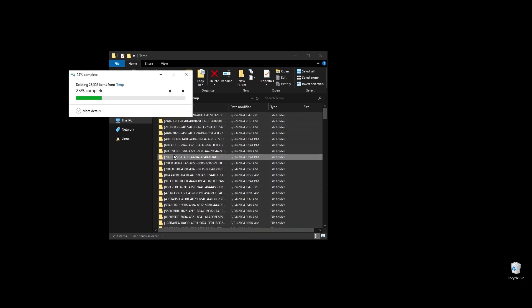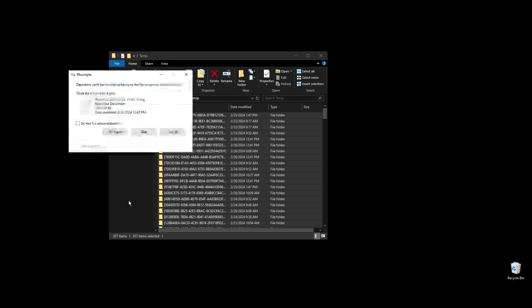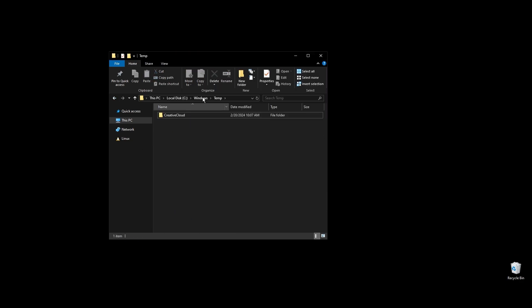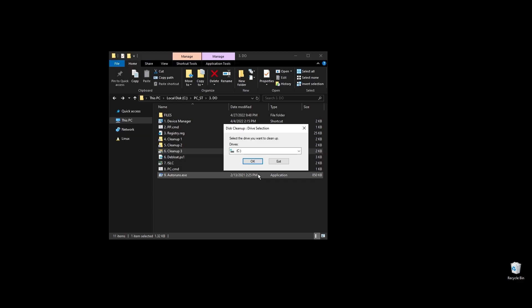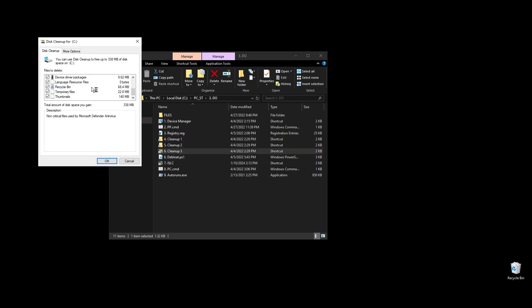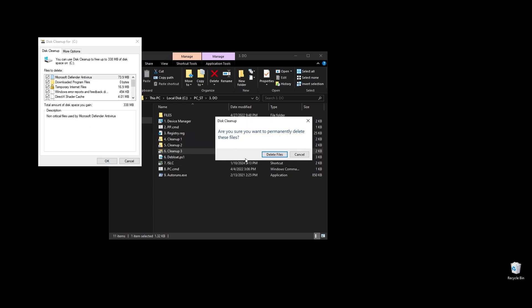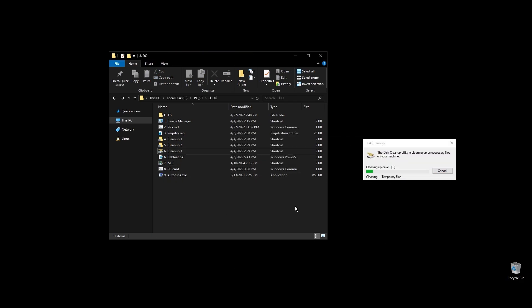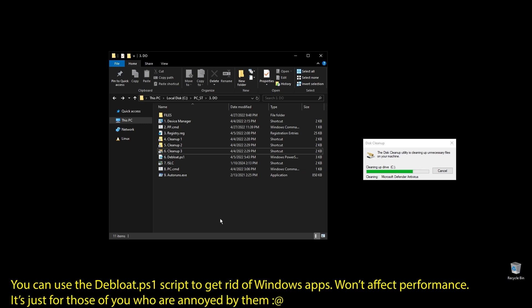Next, let's clean up your cache, junk, and temporary files. I've made a few shortcuts to make everything easier and quicker. On each folder, select everything by pressing CTRL+A and hit delete. Once everything is deleted, go to your disks and do a cleanup on each of them. This way, sometimes you can clean a lot of disk space, especially if you are using other software and games except Neopets.